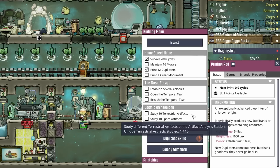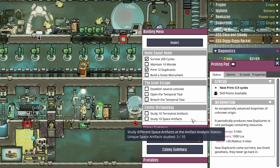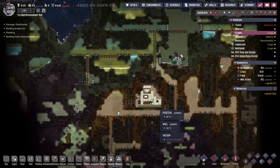Believe it or not, the terrestrial artifacts are going to be a little bit more difficult, because we have to get these off of planetoids. The space ones you just swing a rocket and grab the artifact and leave. Whereas with terrestrial ones, you have to land a rocket, send a dupe in, grab the artifact, and haul it all the way back. Not too big of a deal, but a little bit more cumbersome.